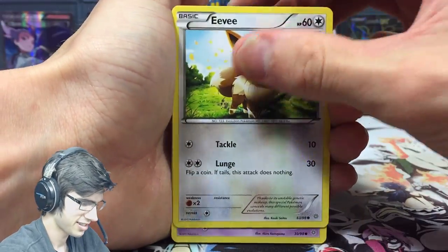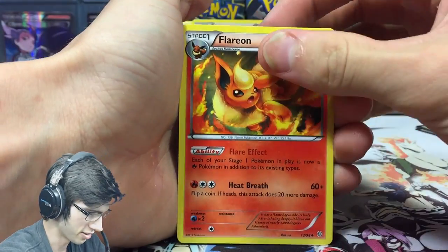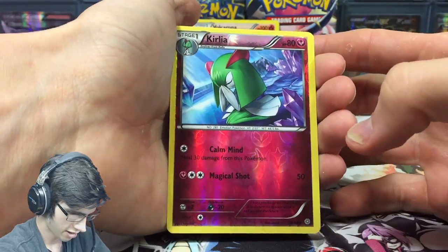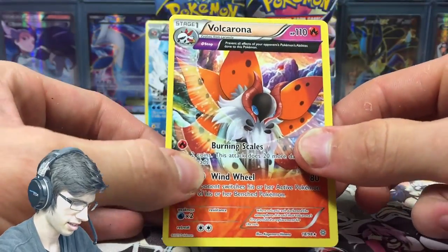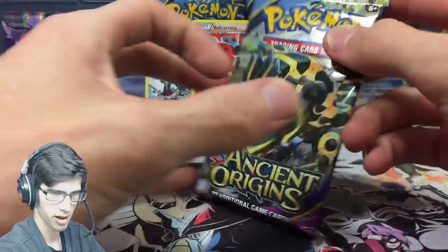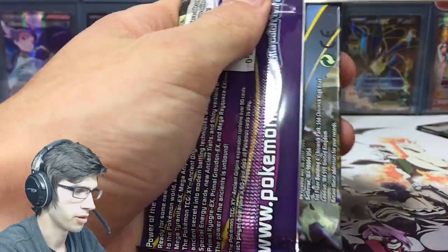We get Eevee, Natu, Magikarp, Wooper, Flareon, Forest of Giant Plants, and a Sableye right there. Reverse Crawdaunt and another Volcarona — that's like my third one in this part, plus two Ancient Traits and then the holo at the back. This part is all about Volcaronas. Where are my ultra rares?